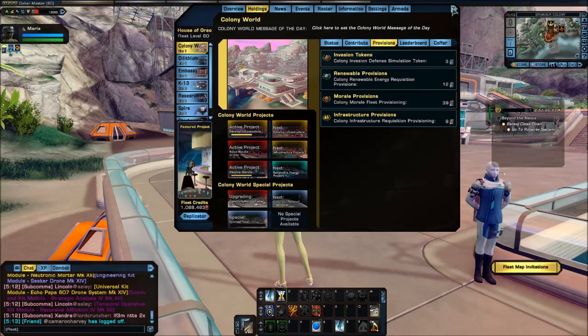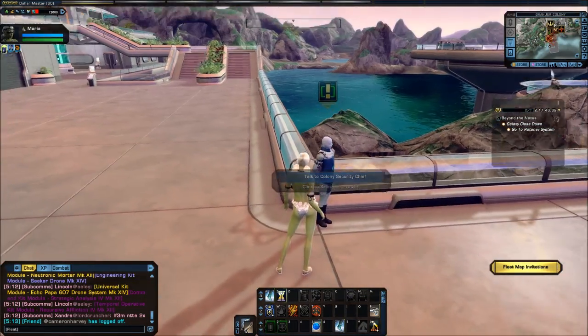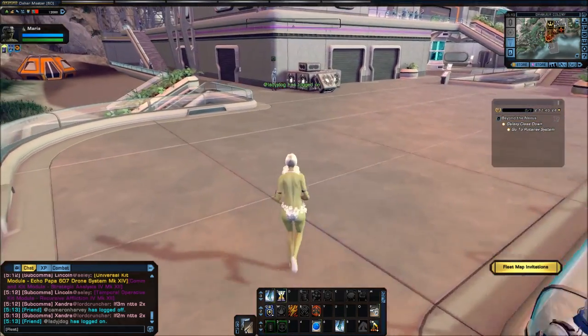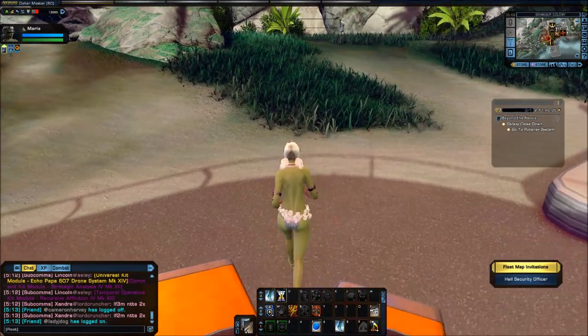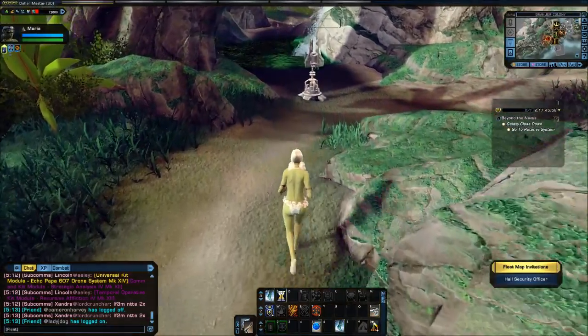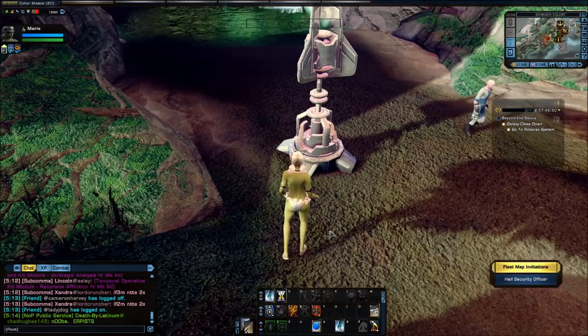So let's say those three things are in place for you, as they are for this character for me. The next thing you do is talk to the Security Chief. You can talk to the Security Chief while you are away from him — if you look down on the bottom right-hand side, 'Hail Security Officer' is one of your options. This is important because you're going to want to be able to talk to him while you're in position at the shield generator. There are a number of shield generators; I'm not going to show you where each one is — you can explore and find them on your own.